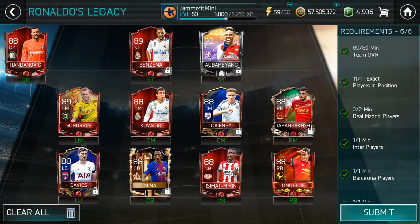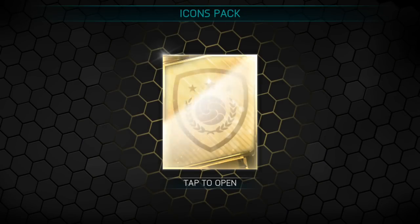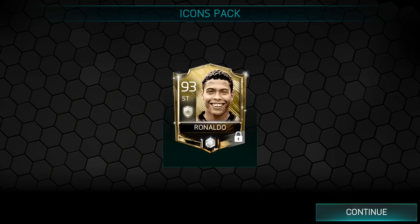And there it is — goodbye to all those cards for the one and only R9 Ronaldo. Let's go and claim him. We'll do a VersaTac game and end off the video. We'll pair him up with Henri and see what he plays like. Let's wait for this pack to load. Finally, here he is — 93 overall, legendary player, Ronaldo. Wow, what an insane looking card.